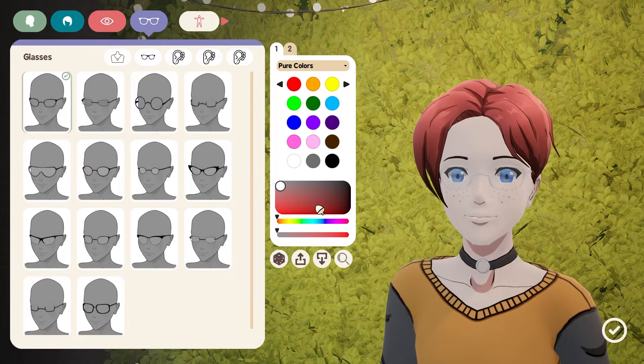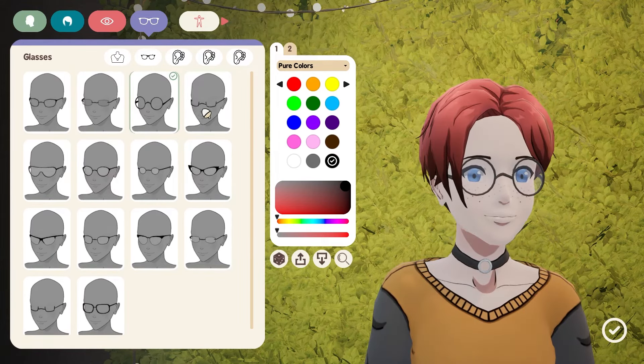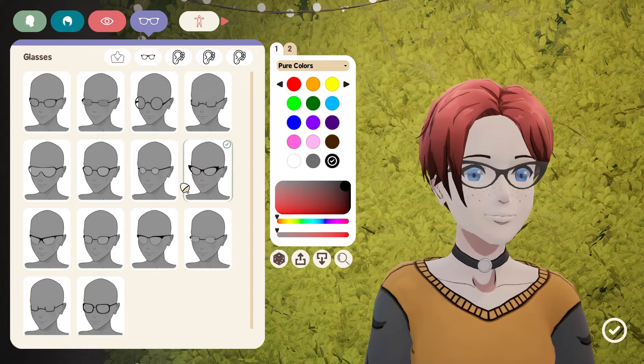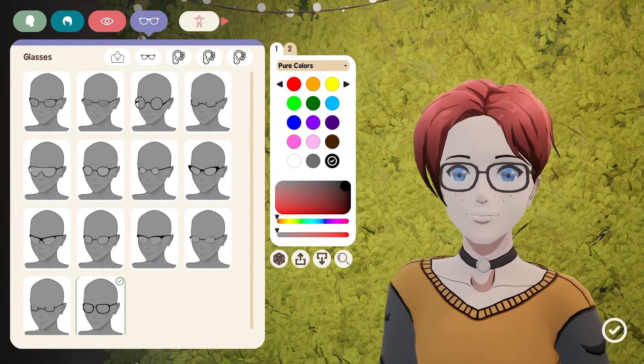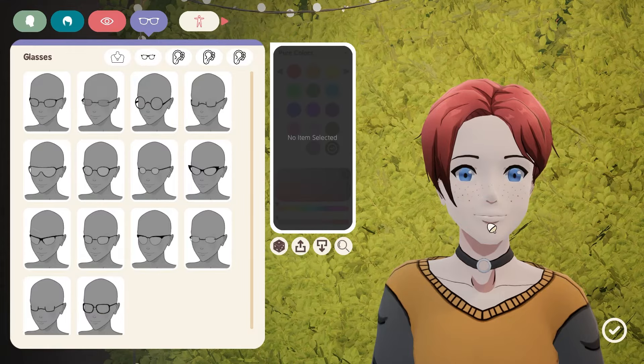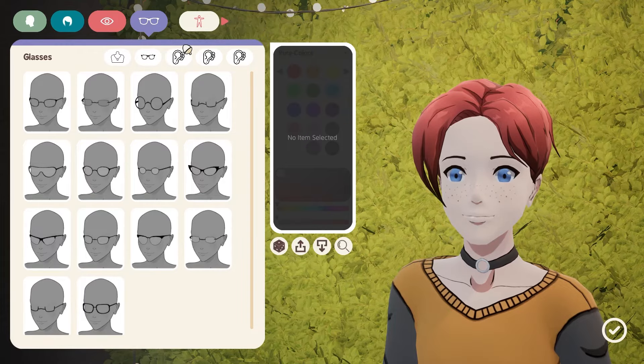Next up, glasses. With the glasses, we're definitely going to change the frame color. Let's make it dark. You can actually change the shade of the lenses as well — that's kind of cool. There are some nice glasses here. They really have all of it covered. I would have liked some more wider-brimmed ones, but these are all a bit too trendy for me. For the purposes of the video, I'm going to keep glasses off.